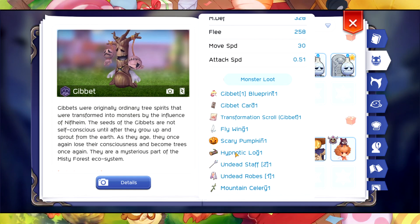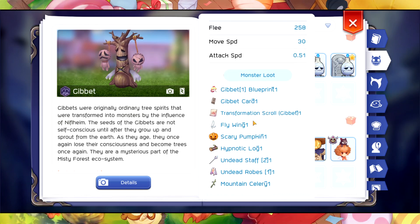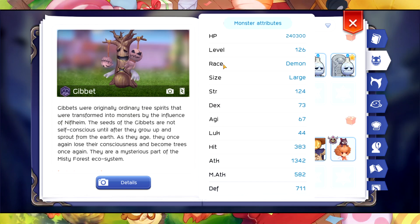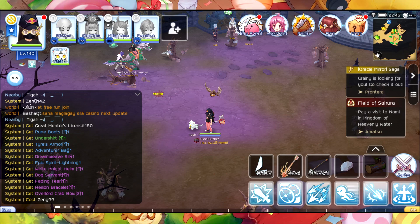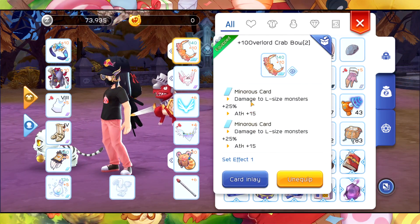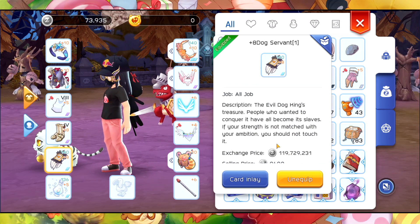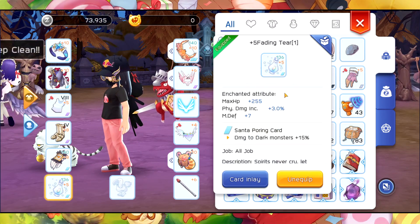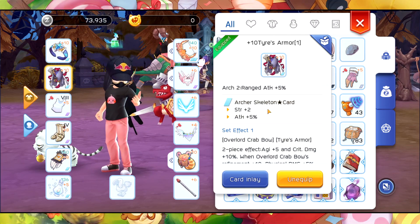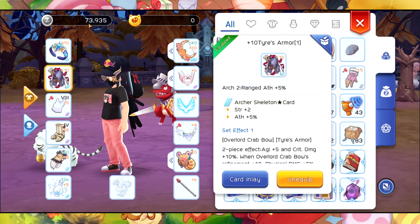This one — the Hypnotic Lag. If you're not familiar with this one, it is a bit expensive. We're also going to target the Jubet card. Here are the monster attributes: it is a Demon race, size is Large, and it is a Shadow property. For cards, I have Menurus card, Dark Shadow card, Santa Purring, and Archer Skeleton Star card.